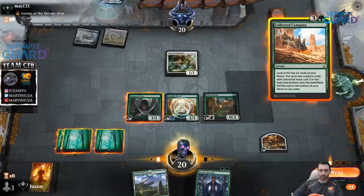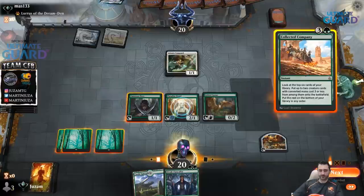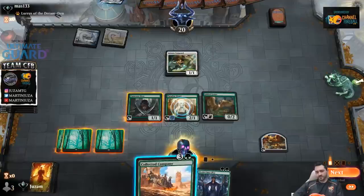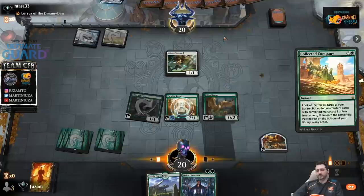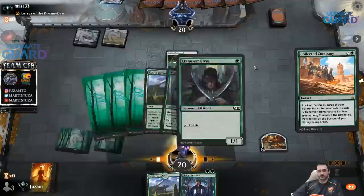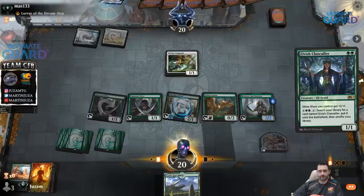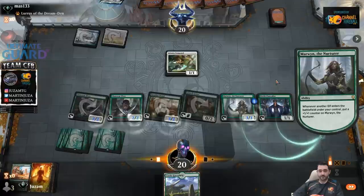I should have played the Castle, but it's not really going to matter too much. Let's cast Company. I'm not going to wait on this — I don't want to get Spell Pierced or something, people sometimes play those cards in the Blue-White deck, so there's no real reason to wait. Plus now I get this guy in play. We're going to have a lot of mana and we're going to get more Clan Callers. This already gives me 4 mana.